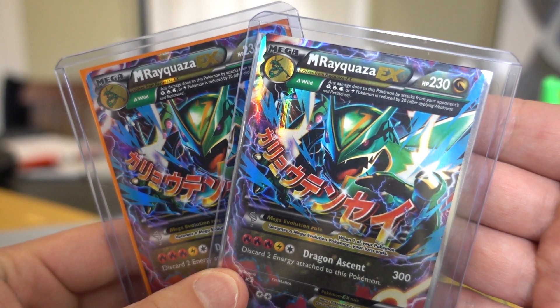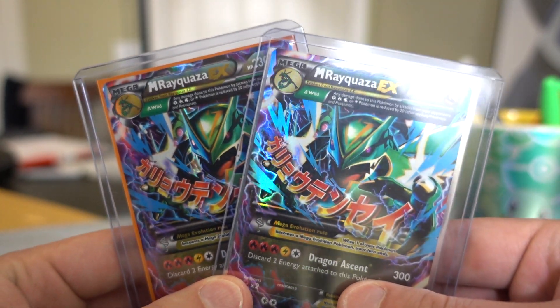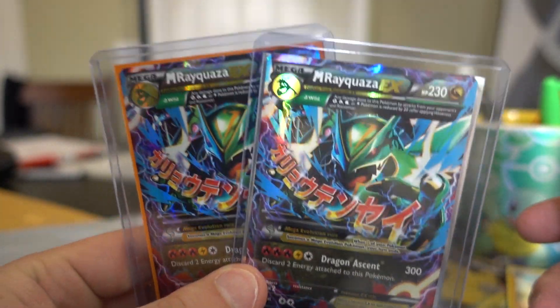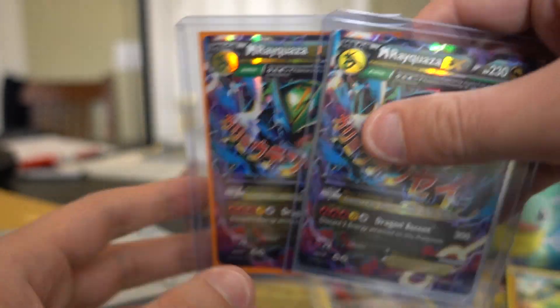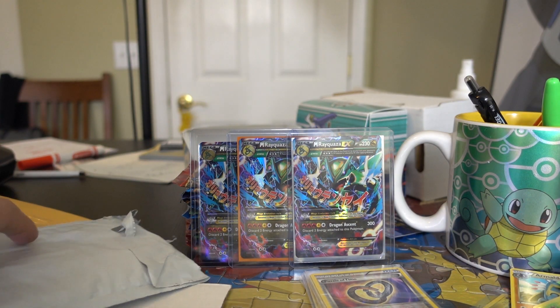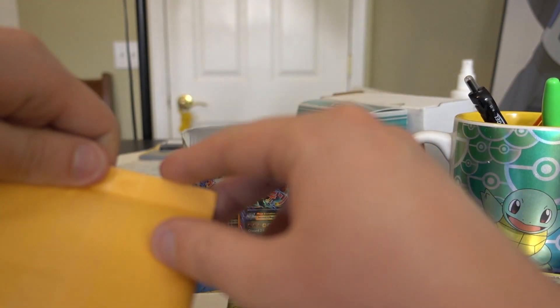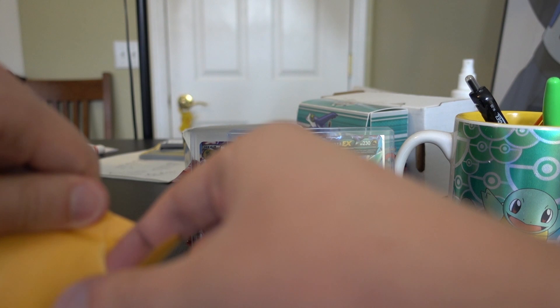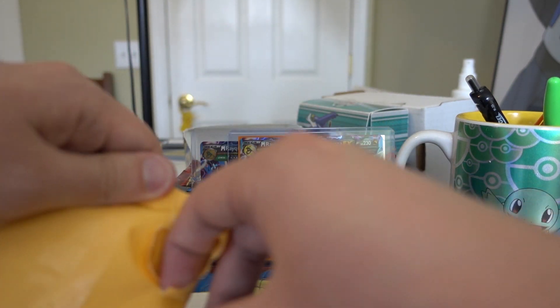Alright, so we have number two and number three. The deck runs a three-three line, so you need three of the Mega Rays — and these are pretty expensive. They look beautiful. I think the only other things I'm missing are the Rayquaza Spirit Links, which I do have, the base Rayquazas, and I also need Hydreigon.